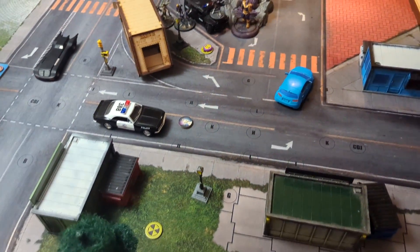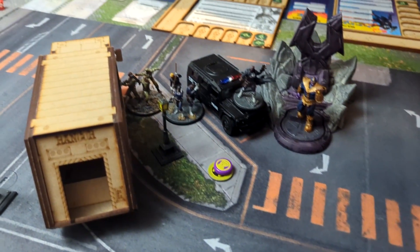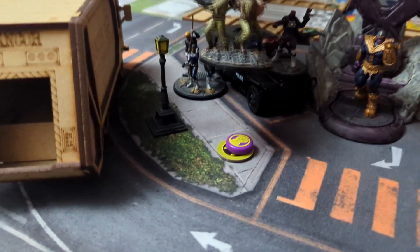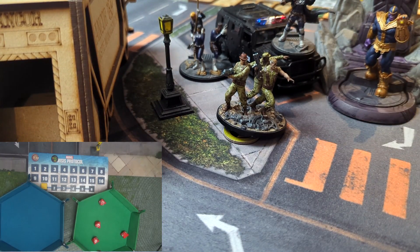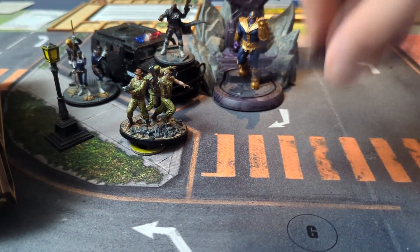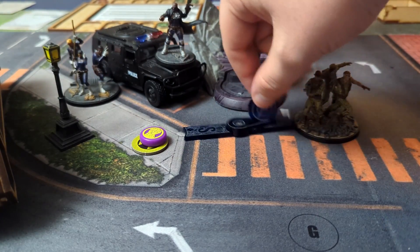In true S.H.I.E.L.D. fashion, I'm going to walk willingly and knowingly into your trap. We're going with Nick Fury and Howling Commandos — they're going to walk directly on top of it. We're going to punch them for five damage and just drop them. Oh, that would be hilarious! Just two damage. But we do get to push them small for that. Unplayable. We're just going to send them over this way. Free damage is free damage.